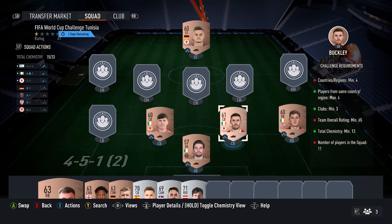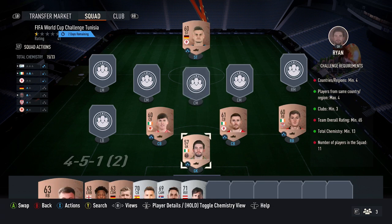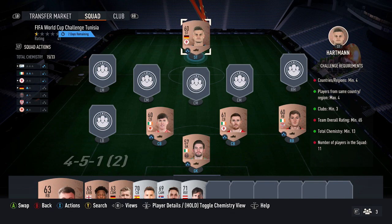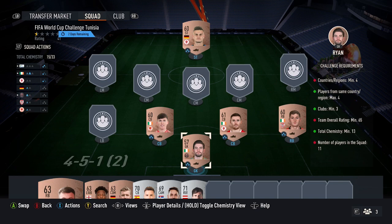So this SBC is pretty cheap to do. For the five cards in the team, coming from the Irish League, what you want to do is pick up four Irish players, then one player from outside of Ireland but from the Irish League. By doing that you're going to get the chemistry. So these cards are 150, 150, 150, 150, and 150 coins — pretty simple to do.